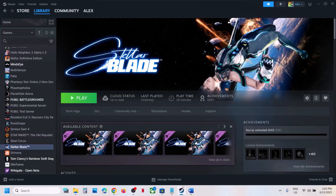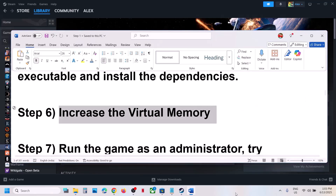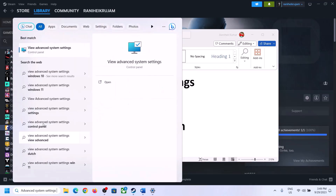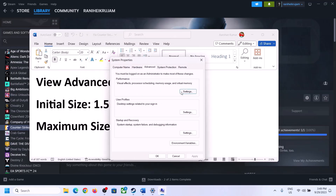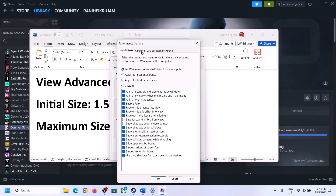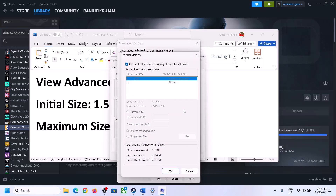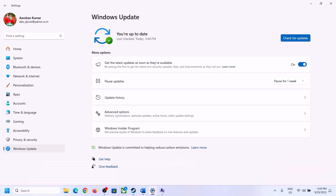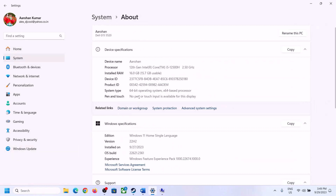If still not working, increase the virtual memory. Type 'View Advanced System Settings' in the Windows search box, click on it, click the first Settings button, go to the Advanced tab, and click Change. Uncheck the box that says 'Automatically manage paging file size for all drives.' Select the drive where the game is installed, then check Custom Size. For Initial Size it's 1.5 times your total RAM. You can check your total RAM in Windows Settings under System then About.